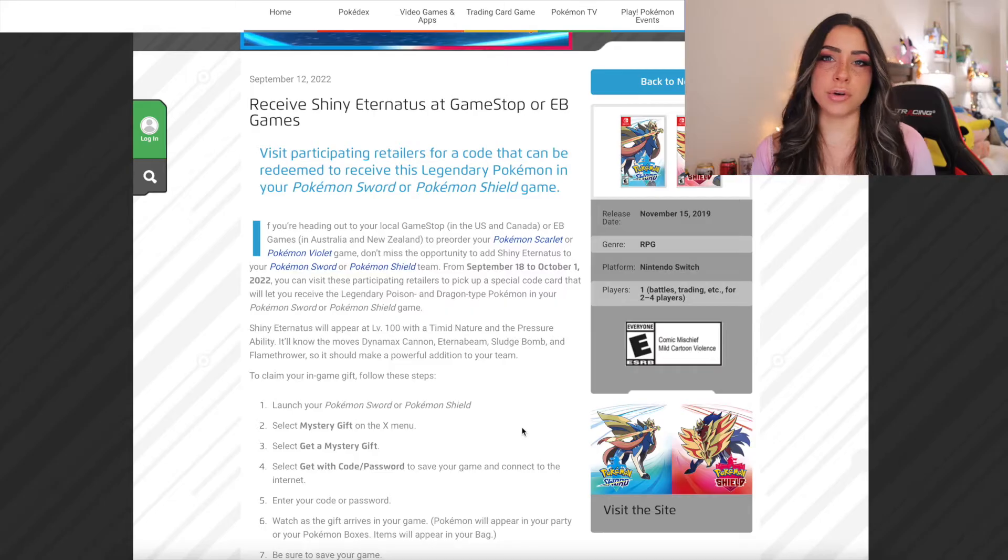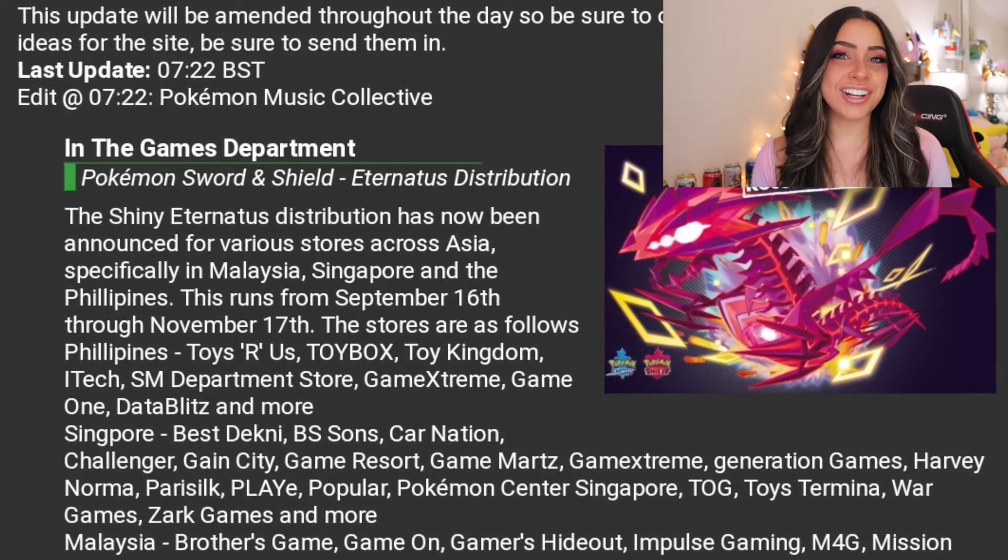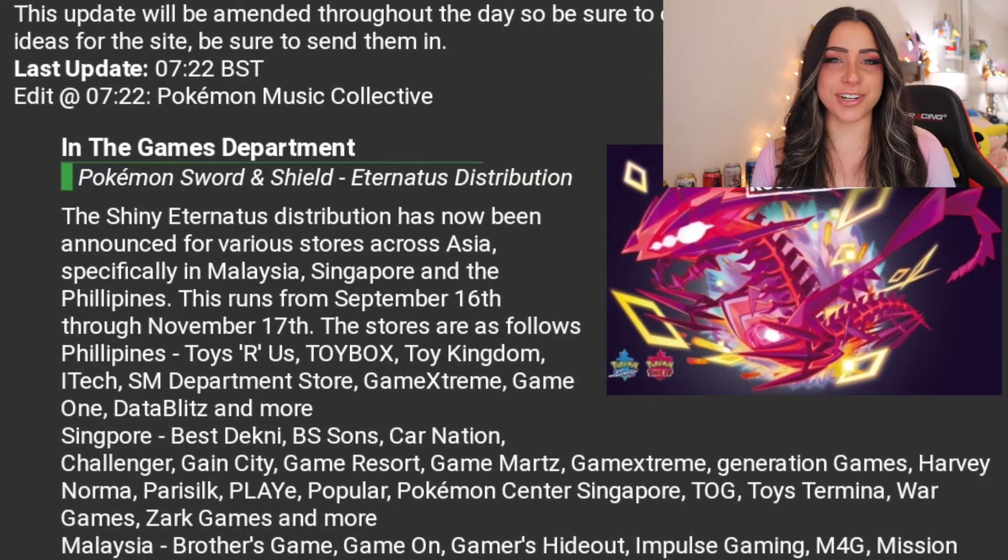Other parts of the world are getting access to the code a little bit earlier — like Singapore, Malaysia, and the Philippines — who are all getting access to the code on September 16th. So they are getting a little bit of a head start over me, for example, that's in the US. But regardless, everyone is going to have to go into a local game store in order to get the code. So this is an in-person event.